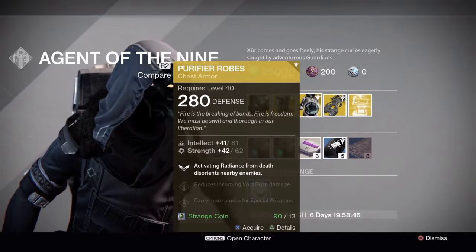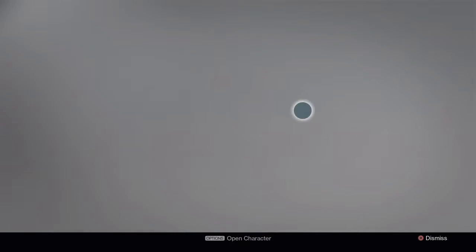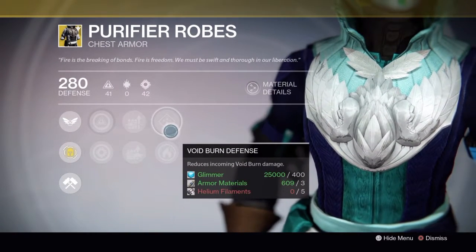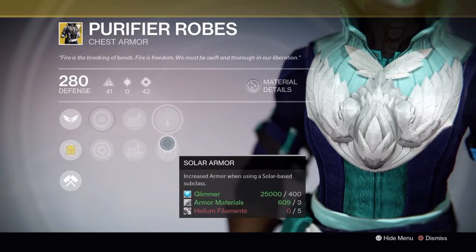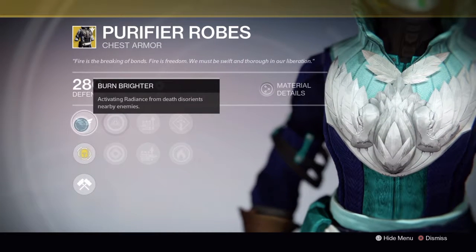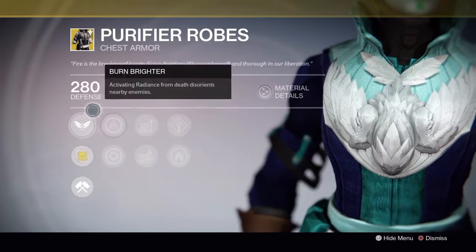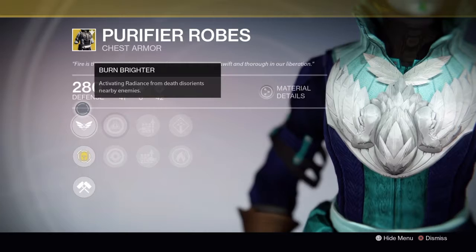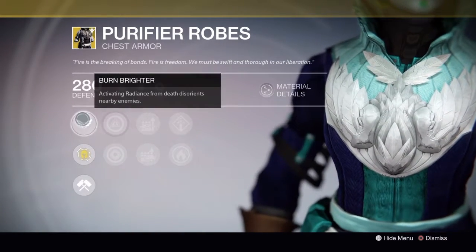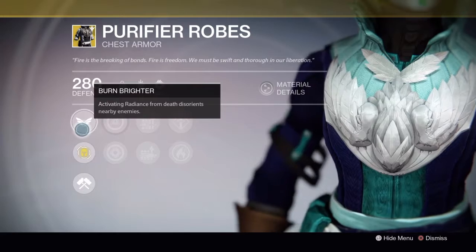Warlocks have the Purifier Robes with an Intellect of plus 41 which can be upgraded to 61 and a Strength of 42 which can be upgraded to 62. It carries more ammo for special and heavy weapons, reduces incoming void burn damage, and increases armor when wearing a solar subclass. The main bonus is that when you activate Radiance from death, it disorients nearby enemies. It's really good for small maps but not Trials of Osiris when people are at a distance. It kind of goes by your play style, so play accordingly.